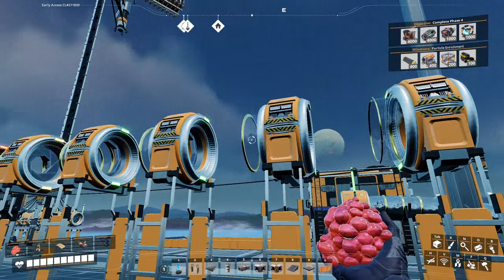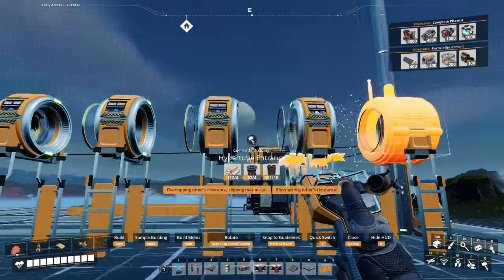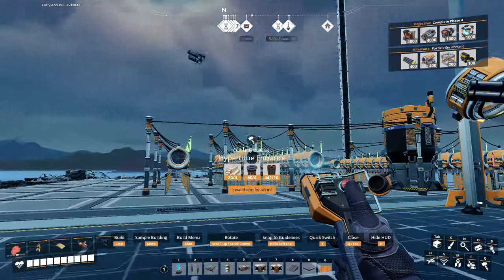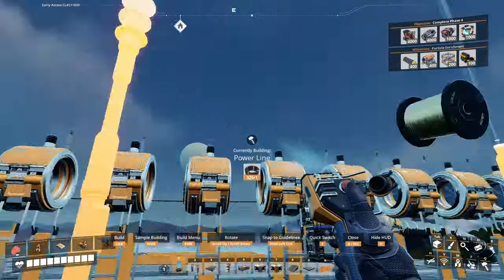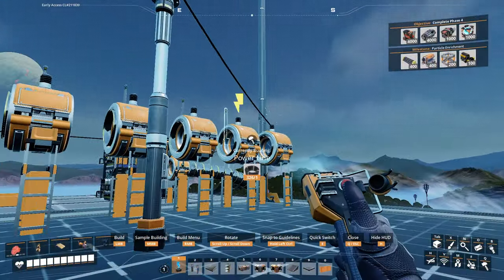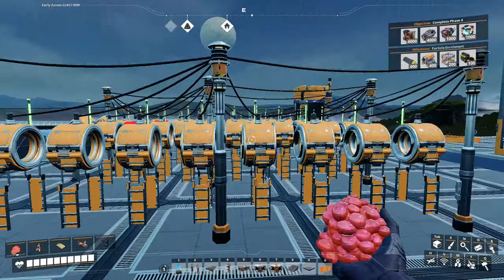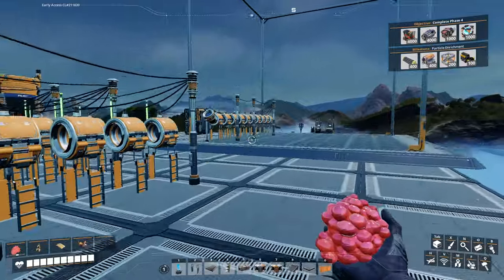Now build the entrances — just stick the entrances on nice and easy. Once that's done, power it up. Build whatever you need for your power system — you know how to power things up. When it's done it's going to look like this: powered up with 10 cannons long, which is what fits on the blueprint.